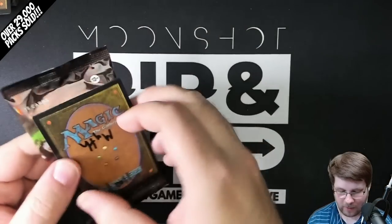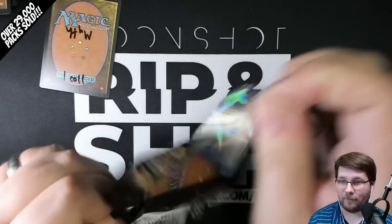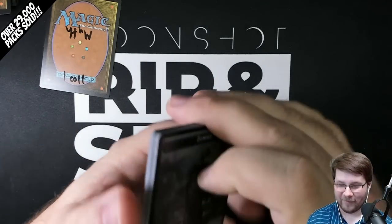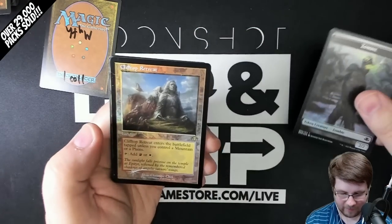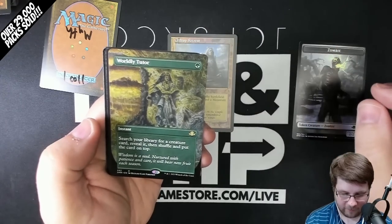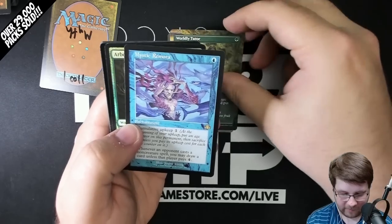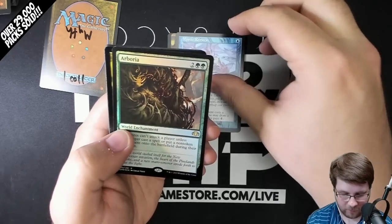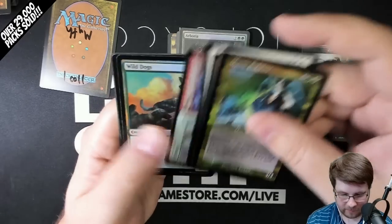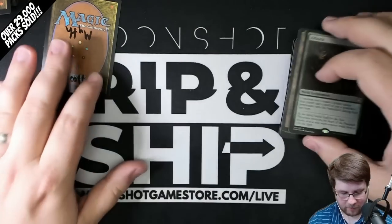Myth getting one pack — good luck, Myth. Hopefully we saved something good for you as well. We have not hit a Borderless Force out of a Collector Box yet. Clifftop Retreat Old Border Foil. Worldly Tutor Borderless — wow, amazing box. Mystic Remora Old Border — you'll love that. And a Foil Arborea. Fun pack as well. Foil Plains. This stuff just keeps going, Myth. Thank you so much for getting a pack.